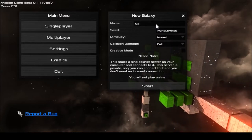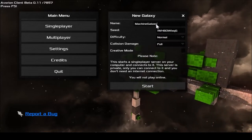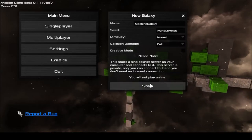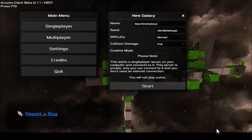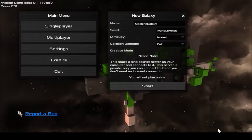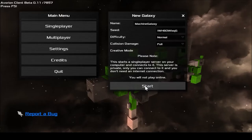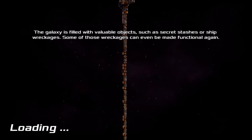We're going to create a new game — 'Machine, Not The Machine Galaxy' — because we're clever. Normal difficulty, sure. This starts a single-player server on your computer and connects to it. The server is private, only you can connect, and you don't need an internet connection — you will not play online. We're going to allow access as my computer wanted to block it, and it is working.